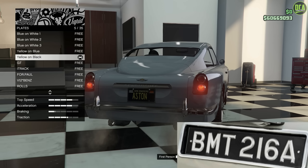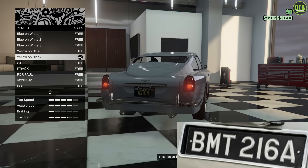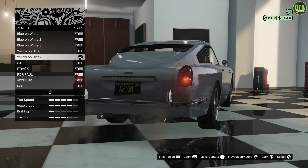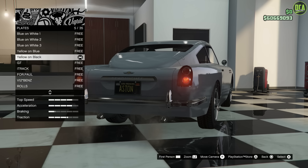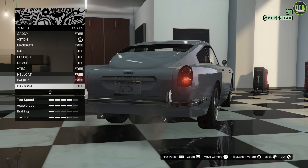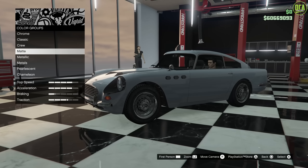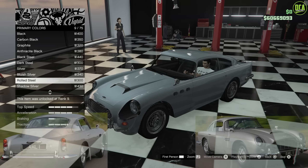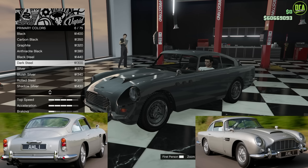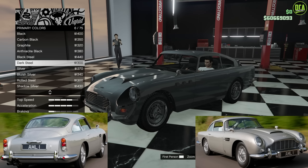For the plate, the one from the real movie was BMT-216A — that was the actual plate with a black background and white font, which was a British plate. We have California-style plates in GTA Online, but the closest would be a black background. And if you want to get that custom plate, the plate website from Rockstar isn't available yet at the time of this recording, so I'm just going to keep my Aston plate on there.